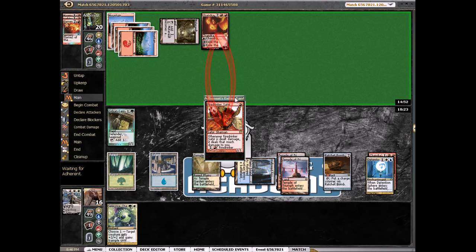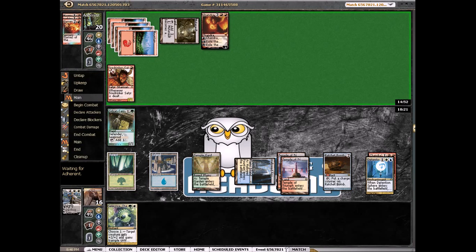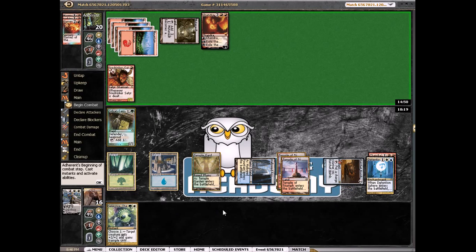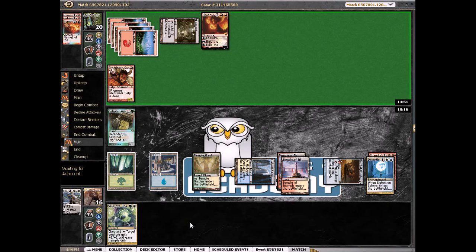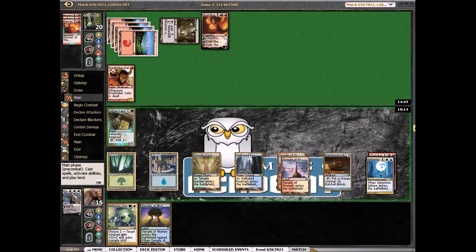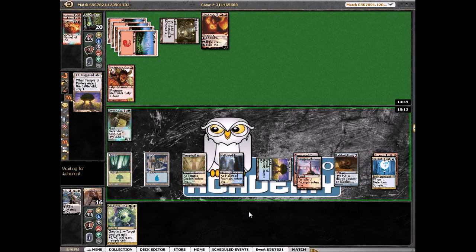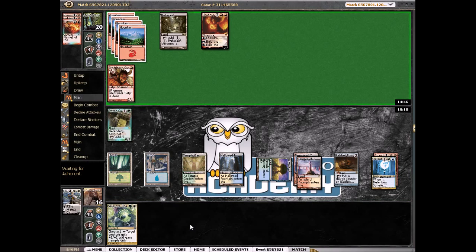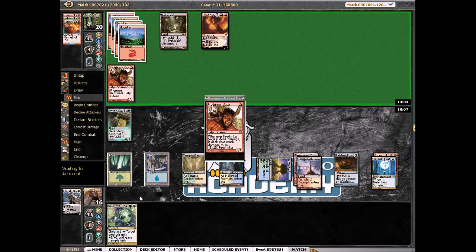Fire Drinker Satyr — okay. I was going to make a knight token and attack it but that's not going to work anymore. Temple of Mystery — I'm probably going to need that. He's gotten pretty lucky flipping something he could cast since he already played a land. Another Fire Drinker Satyr — ugh, moved it off okay.